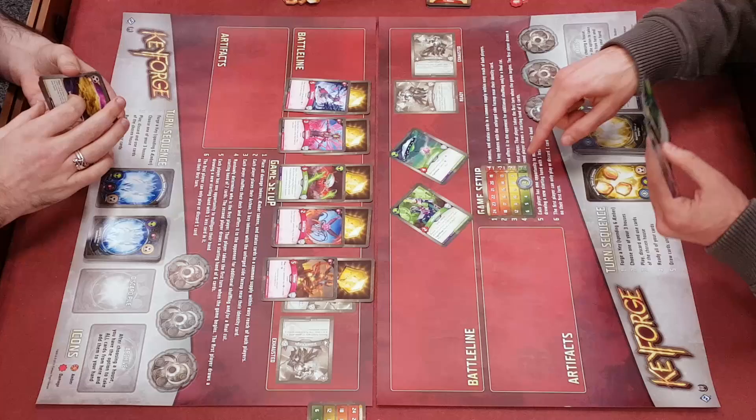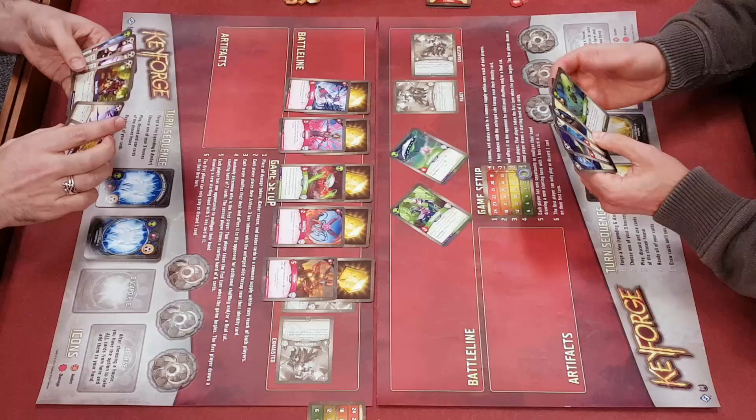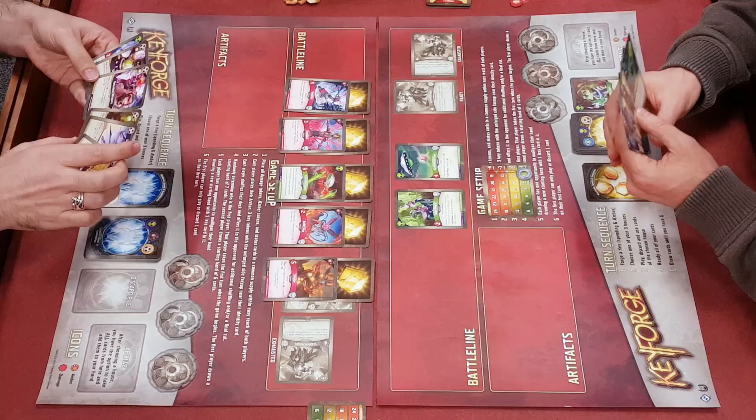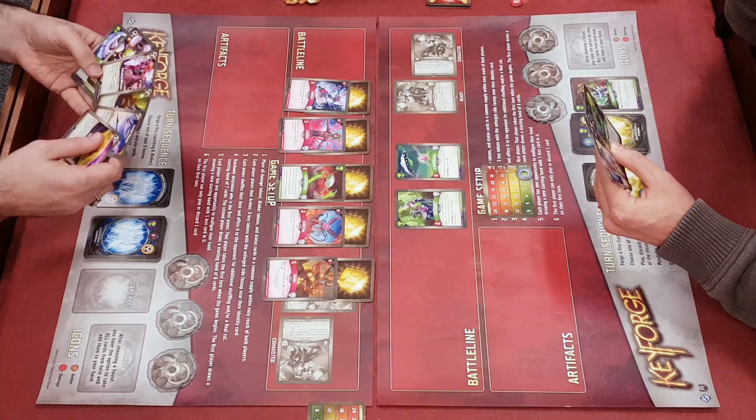Now it's the end of my turn, so I should draw up to six. But because of my chain, I'm going to draw one fewer. But then this ticks now - because of this, you draw one fewer. So I'm definitely not drawing any cards at all. You haven't tapped as well - yes, I refresh it then do my turn.